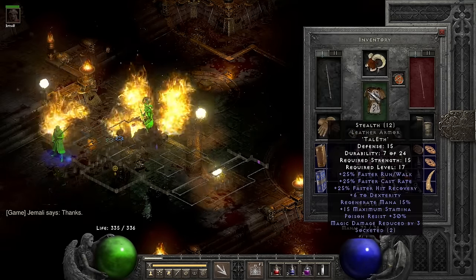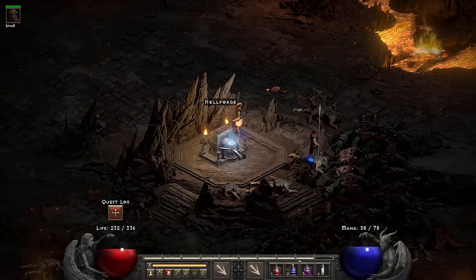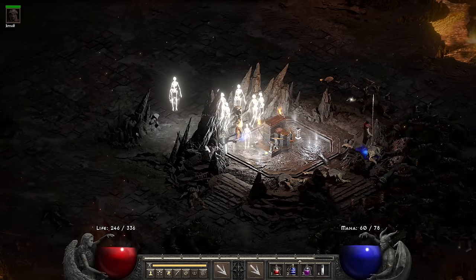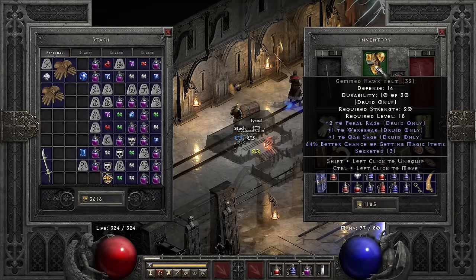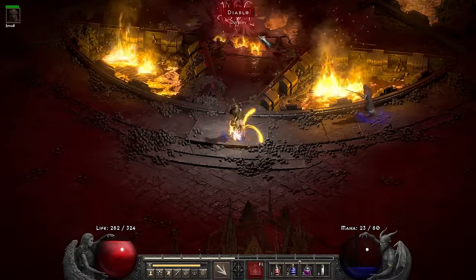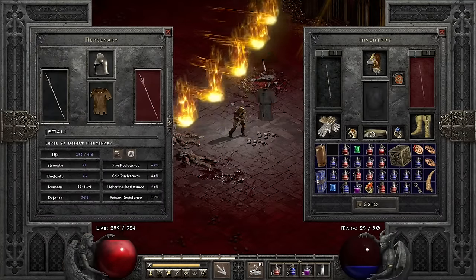Mephisto drops me a quilted armor, which is a gray item, and I decide to give it to my mercenary. For our Hellforge we get a Nef rune. I go ahead and upgrade my Shako so I have two perfect Topazes and a normal Topaz. One thing that happens if you kill a lot of stuff is that you have way more gems — Amethysts, Topazes — so you can very easily get triple-gemmed helms.